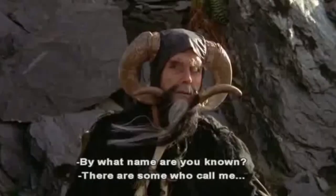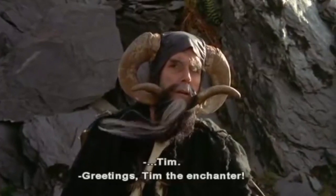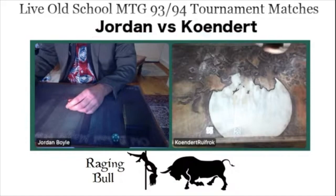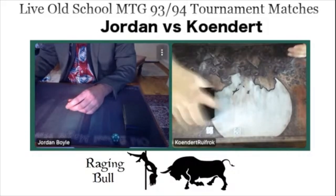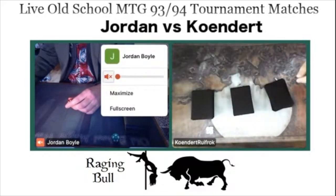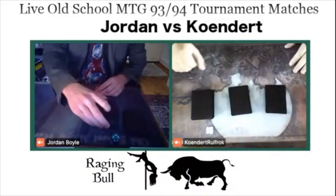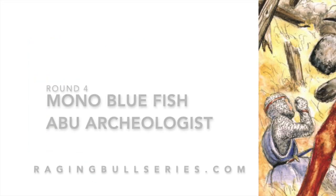By what name are you known? There are some who call me... Tim? Welcome to another episode of Timmy Talks, the channel where we talk old school magic. Today we have reached round number four of the Raging Bull series, and in round four we are going to look at Jordan playing his mono blue fish deck, taking on Kundert who is bringing an ABU Archaeologist deck — a very interesting and original build.